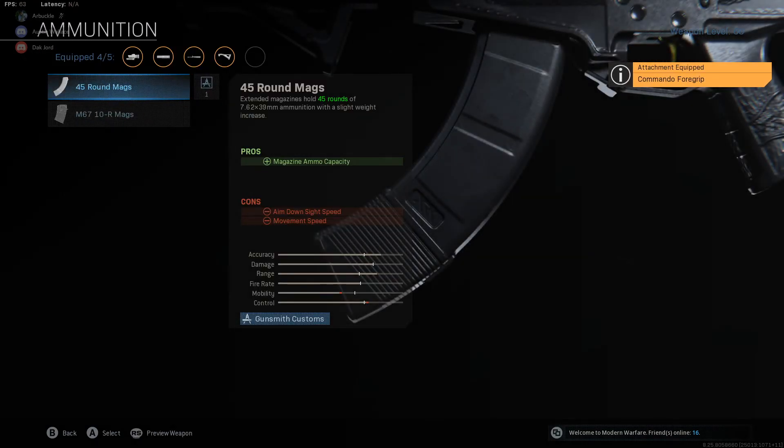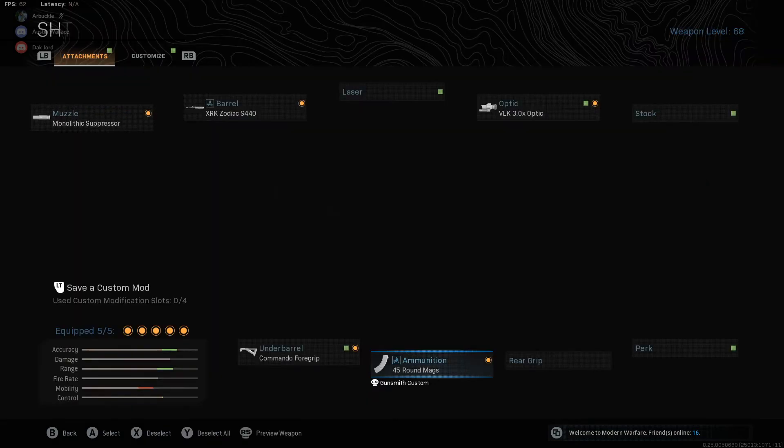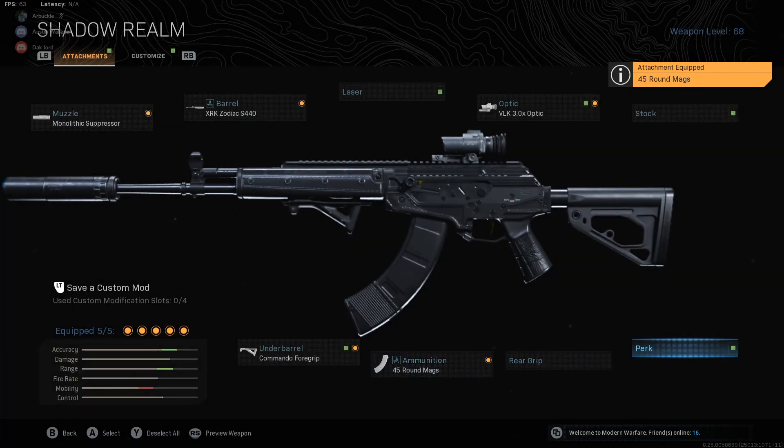Last but not least, the ammunition we're running is the 45 round mags. I always stress that it's important to run the highest round mag ammunition possible with these ARs for the most part, and the 45 round mag is our option here. I'll give you guys one last look at all the stats and attachments for this specific AMAX class setup. If you guys have any questions, leave them down in the comments. Now let's jump into some gameplay of us absolutely frying with this thing.